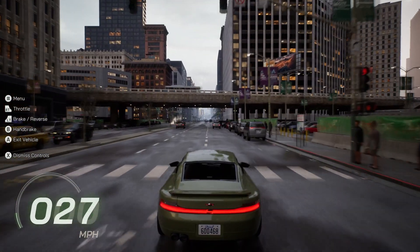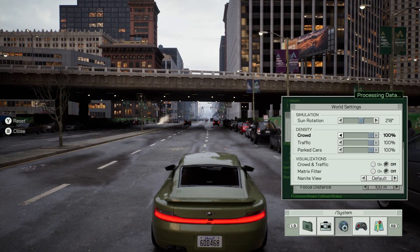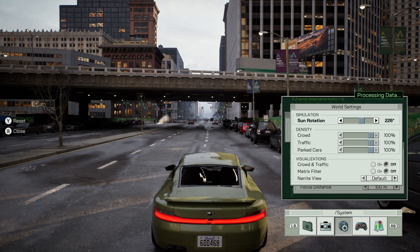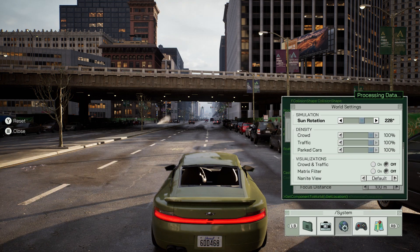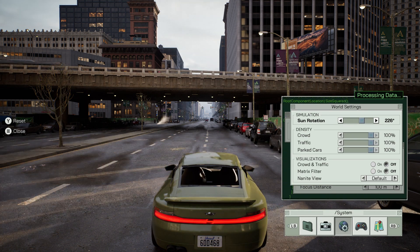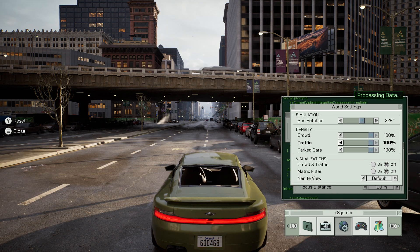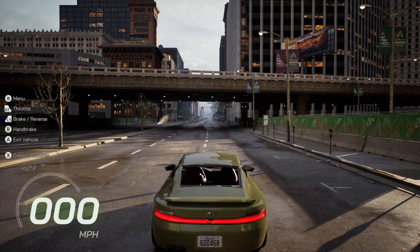This is an open world and you've got full control. If you press the menu button you get world settings, so you can actually change the sun rotation — look, the lighting is changing. It's all dynamic lighting, not baked in. This is a next-generation lighting system. You can also get rid of crowds and make the world totally empty if you set everything to zero.